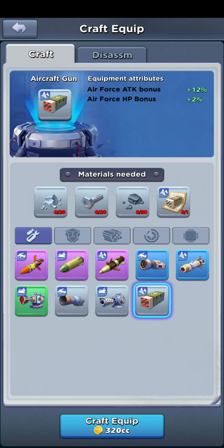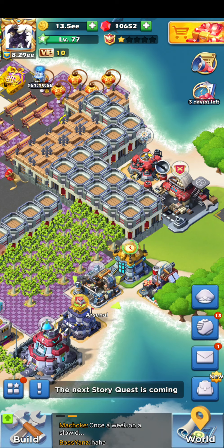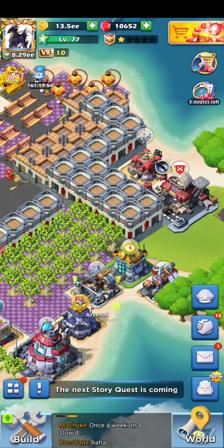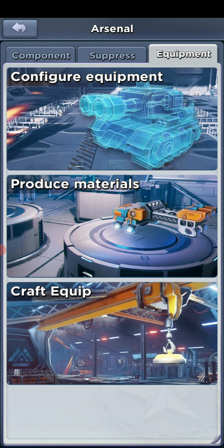Hello Top War fans. Today I wanted to go over equipment. I'll back out of here real fast and show you where it's at. You're going to go to your arsenal, click your arsenal, then go to equipment. This unlocks once you're level 65.